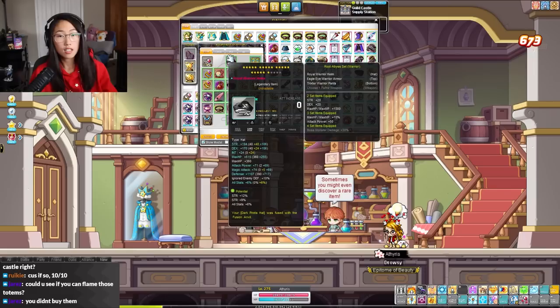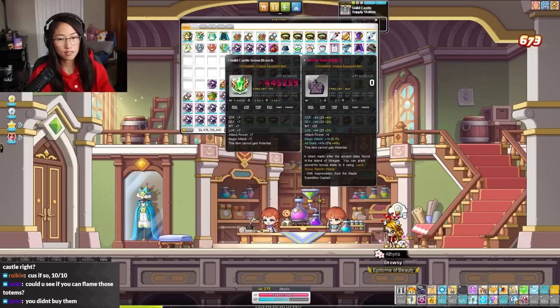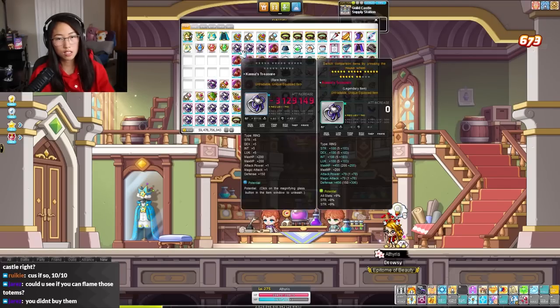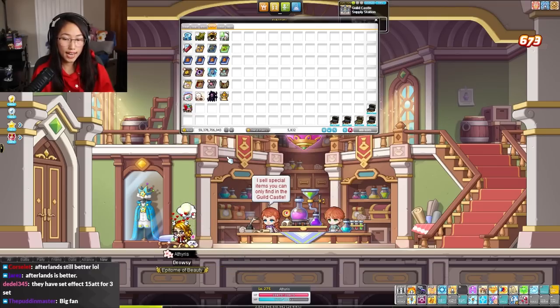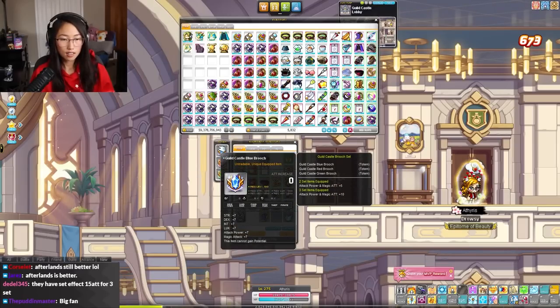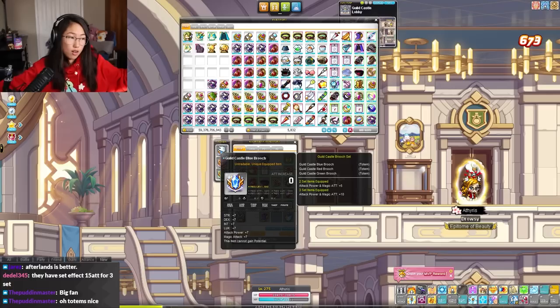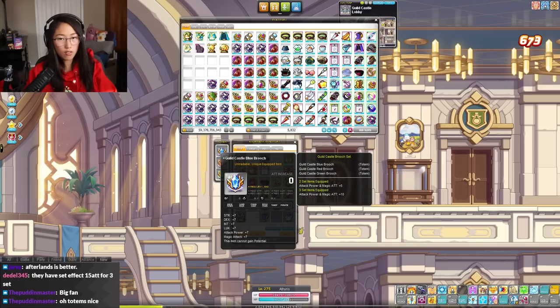You can't flame the totems — so far this remains the only flammable totem. You can't potential them either: 'this item cannot gain potential.' So the totems are 7 all-stat, 7 attack. You can get a chair for 100 million — it's the same chair from the library. There is a 15 attack set effect. Afterlands is 20 all-stat, 7 attack, so you only lose out on 13 all-stat per brooch — it's an alternative if you don't want to do the Afterlands questline.